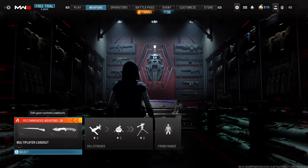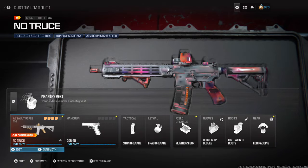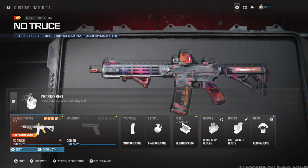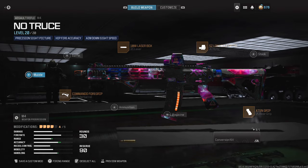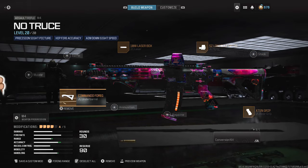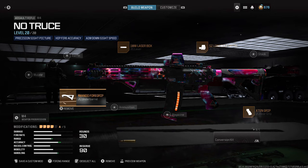It's showing our multiplayer classes, but when we select the loadouts it brings up our private match classes. As you guys can see, our M4 from private match with the Interstellar is there. From here, all you have to do is save it as a custom mod so you don't lose it. Then you can use it in Warzone, multiplayer — all that good stuff.